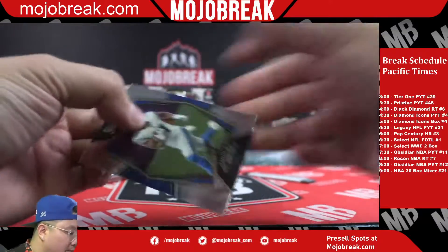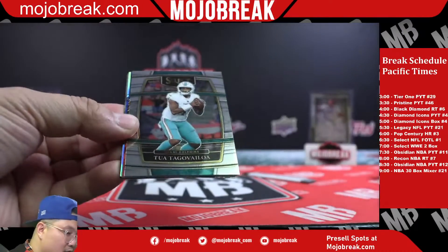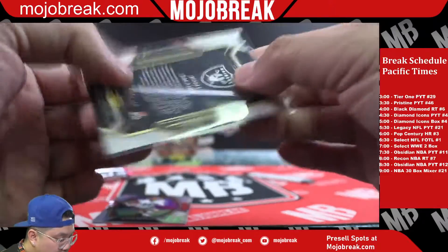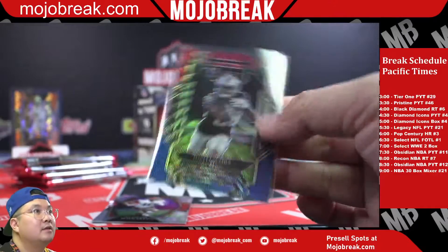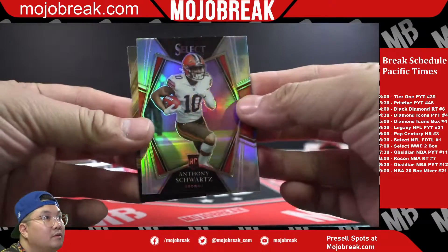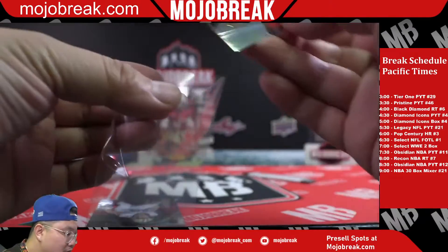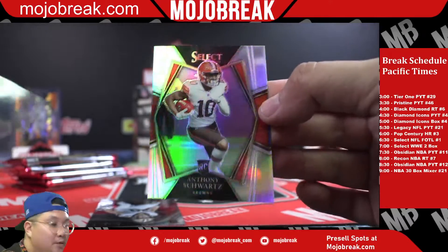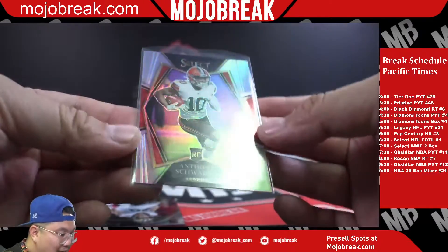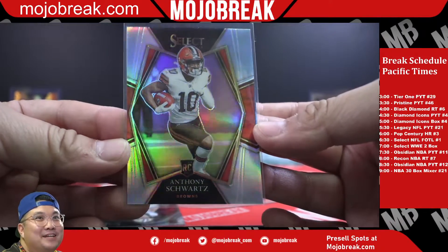Darnam Muni silver, Amon-Ra St. Brown rookie for the Lions. Kelam Mon rookie. Tri-color Josh Jacobs for the Raiders - that is the Club level tri-color, 73 to 149. Silver Anthony Schwartz - he's still the best in the AFC West. Herbert sucks, Patty Mahomes sucks. Hate to say it but Russell Wilson sucks now too. And look how badly that one's cut - that's like 99-100 left-right centering.